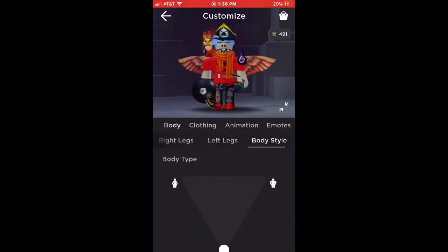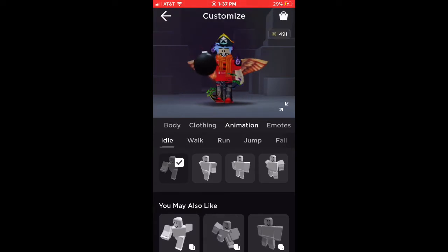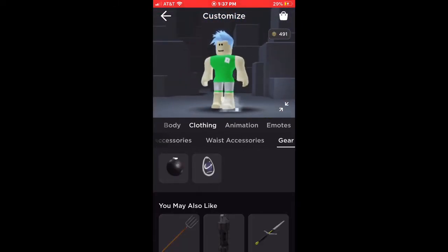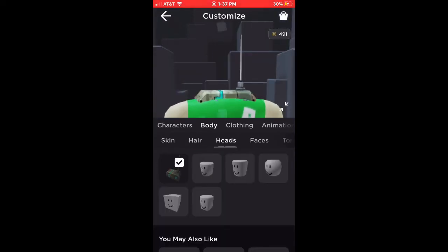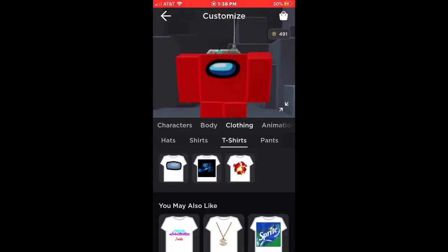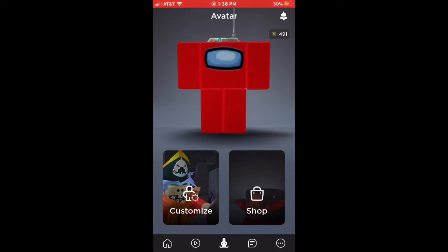I'm just gonna be our six and yeah. So I'm gonna take all these off. Boom guys, I made a red Among Us character! I just put a mech mobility head so I can make it look like it does not have a head. So yeah, actually let's test it out in the game.